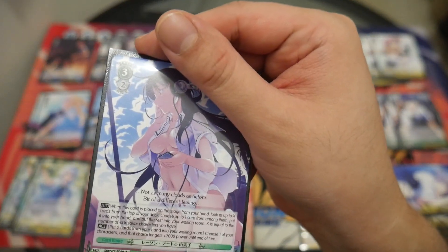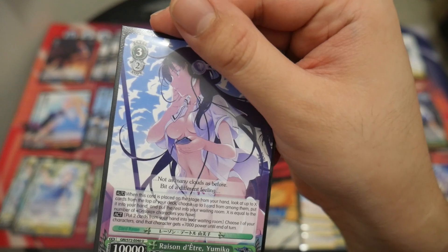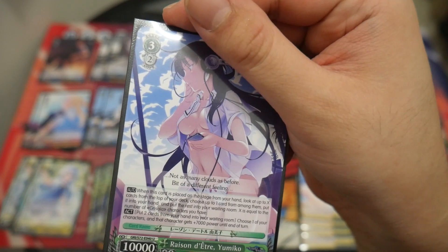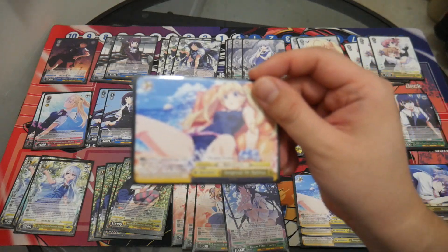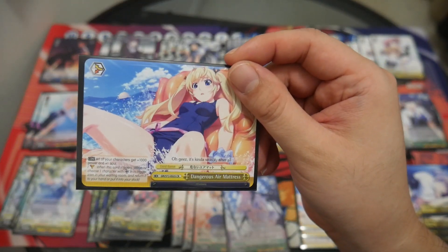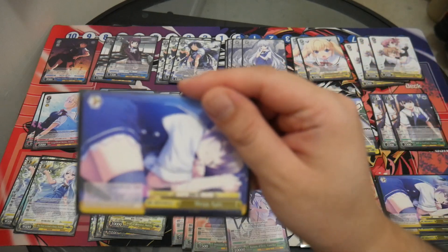One copy of this card: on play, look at the top X cards to grab a card, where X equals the number of characters you have, and you can discard two characters to give a character plus 7,000 power. Your climaxes are the 8-choice set: four Dangerous Air Mattress for your level 1 combo, and four Sleepy Eyes for your level 3 combo.